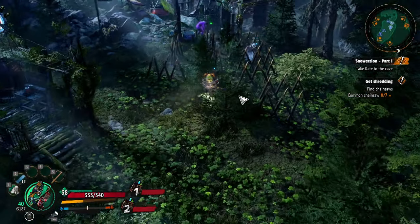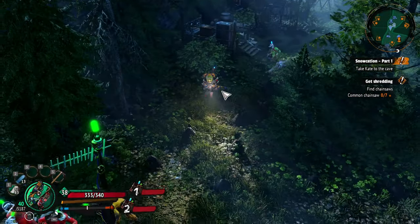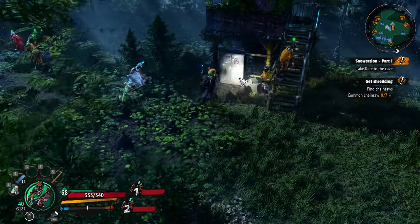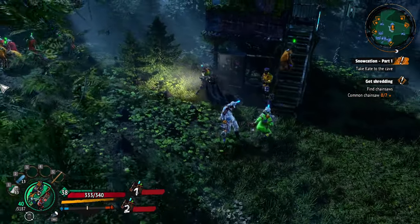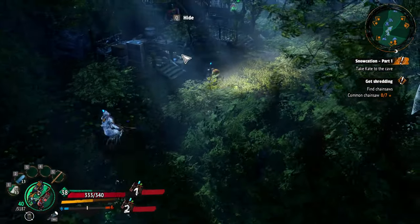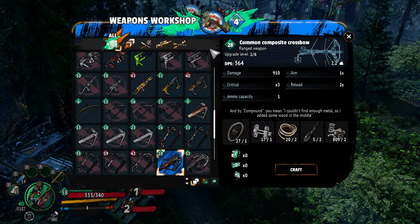Let's go repair the base real quick. Then we'll craft some weapons and figure out what to do. We can't work with Kate yet — I've got to figure out how to upgrade my gear. Alright, let's go craft.